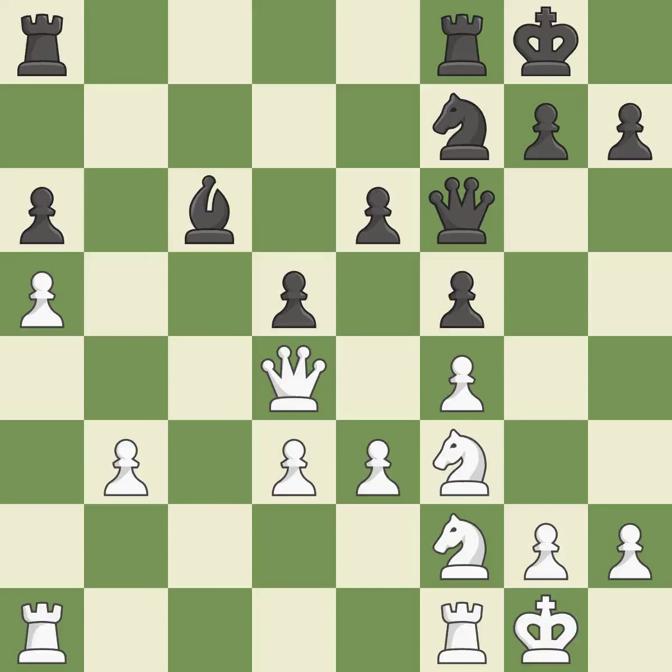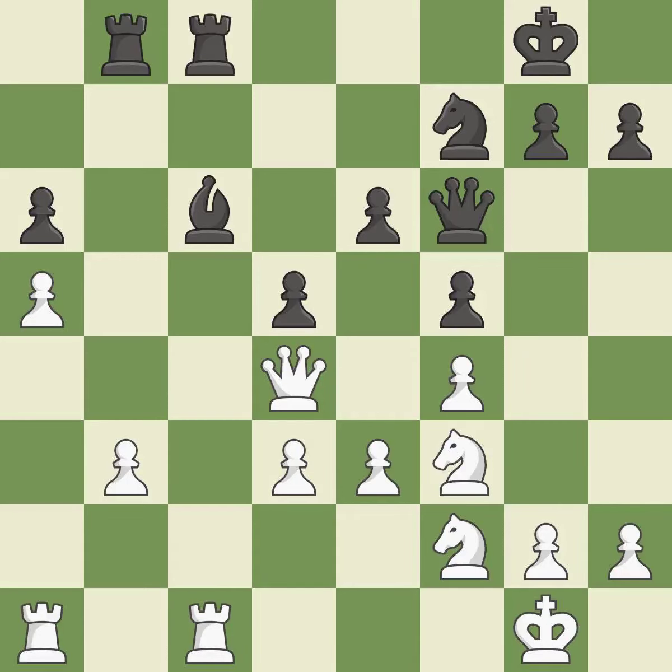This passes up the chance to capture an open file with a rook; it is incorrect. This allows the opponent to develop a piece while also winning a tempo on a bishop — an inaccuracy. Now that the rook is on an open file, it is easier to control squares all over the board. This may succeed in winning a bishop — quite good. This protects the bishop who was attacked — ideal.